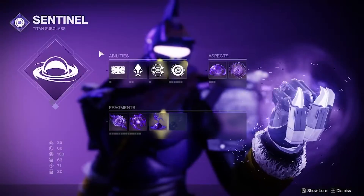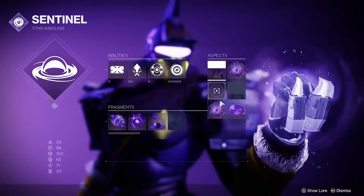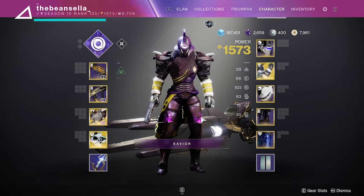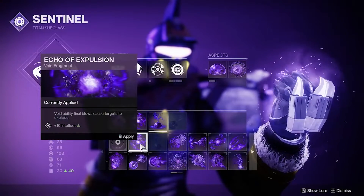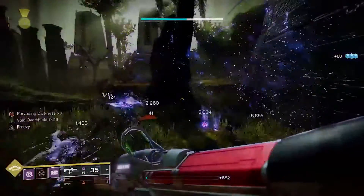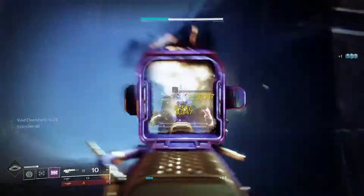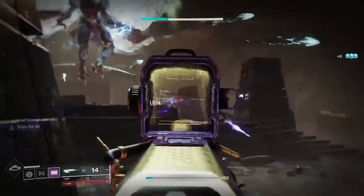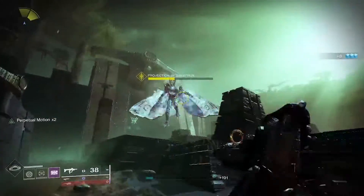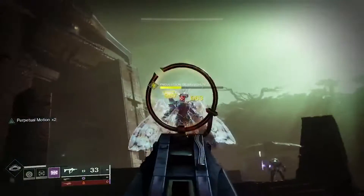Finally, one of the more major things that Bungie added was Void 3.0. This was the first of the light subclasses that has gotten the Stasis treatment with Aspects and Fragments, letting you make your own builds, which is great. Now you can make a tankier build if you want, or you can make a build that just explodes everything. Overall, Bungie did a very good job with this rework, and I can't wait to see the next subclass done. This expansion is very good for Destiny — this is Bungie's best story for an expansion yet, with a great raid, new things added into the game, and more things coming. This is going to be a great year for Destiny.